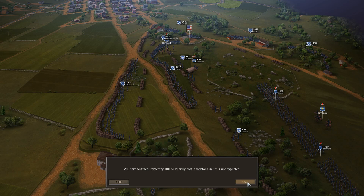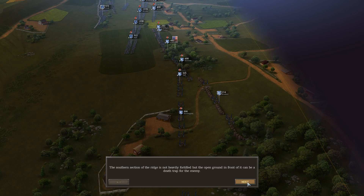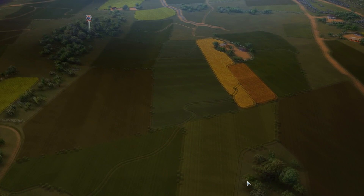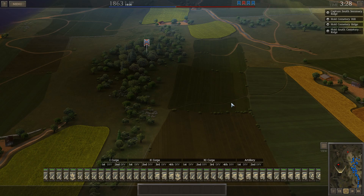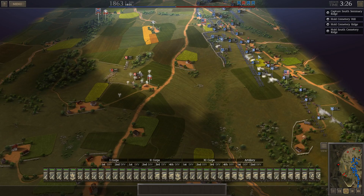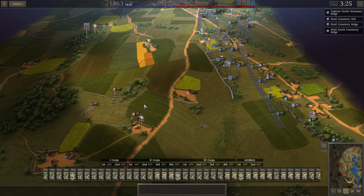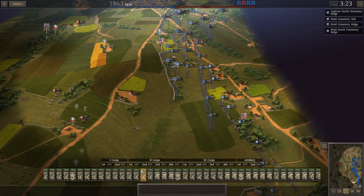We fortified Cemetery Hill so heavily that a frontal assault is not expected. The stone wall running along Cemetery Ridge provides excellent cover for our men. The southern section of the ridge is not heavily fortified, but the open ground in front of it can be a death trap for the enemy. We also have enough troops on hand to launch a surprise attack and capture the Confederate headquarters on Seminary Ridge, which would be enough to claim victory today.